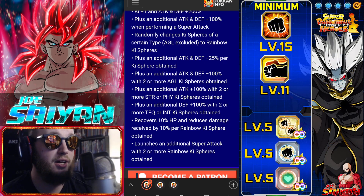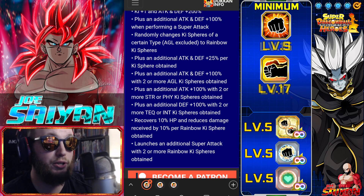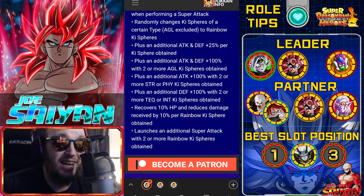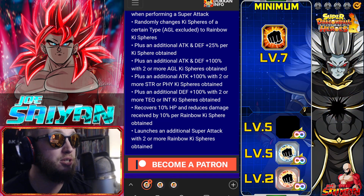The most optimal play is to go for AGL key spheres to get both the attack and defense bonuses. If you don't have AGL key spheres, prioritize STR/physical for more damage, then TEK/intelligence for the 100 defense. But overall priority should be on rainbow key spheres, as they recover 10% HP and reduce damage received by 10% per rainbow key sphere obtained.